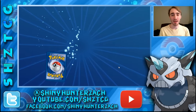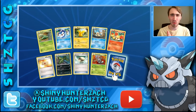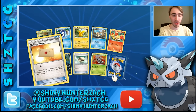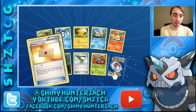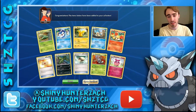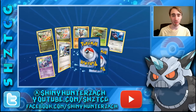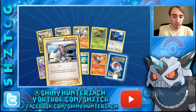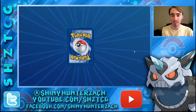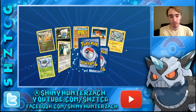I'm super pumped about that. I think that one might be used in the Mega Mewtwo Y deck but I can't remember. We have a Professor's Letter which allows you to search your deck for two basic energy cards and put them into your hand. And then our rare is an Aromatisse — not nearly as useful as the holo Aromatisse from XY base set. We have another Skyla and our rare is a Mr. Mime — shout out to Pokemon Excavation there.